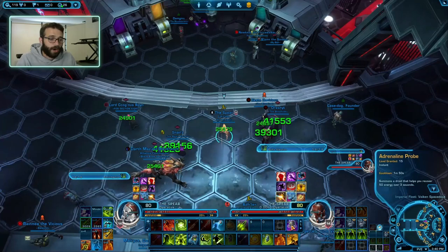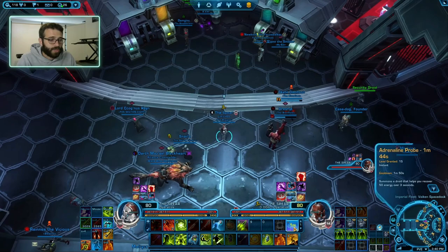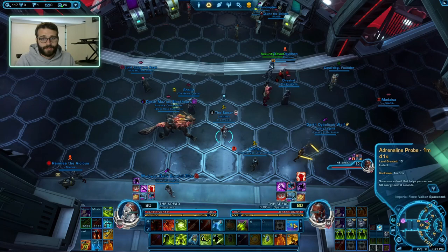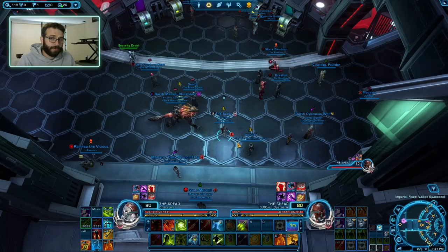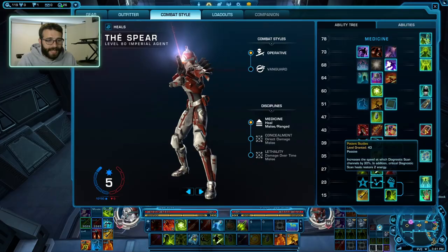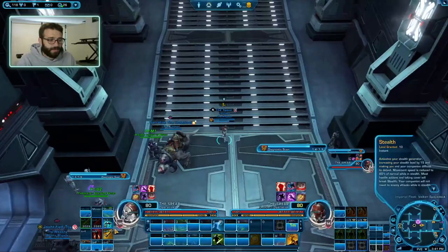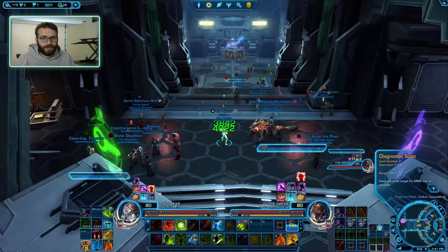If you end up low on energy, Adrenaline Probe will help you regenerate 60 energy over the next three seconds — a very fast way to restore energy and get back into the fight. It has a relatively short cooldown of two minutes. If you drop to about 40 energy, I recommend hitting Adrenaline Probe. If that's unavailable, use Diagnostic Scan as a secondary option. Diagnostic Scan's healing is pathetic, but every time it crits, you restore two energy — it doesn't consume energy and slowly regenerates it over time.